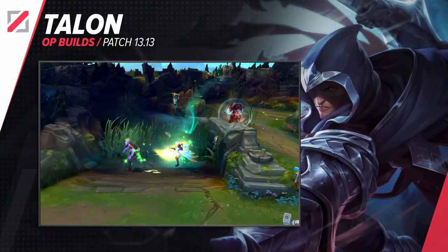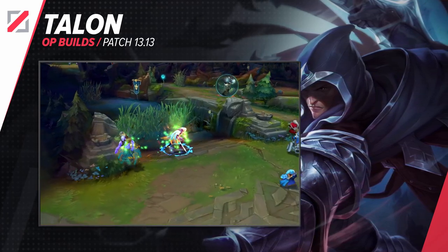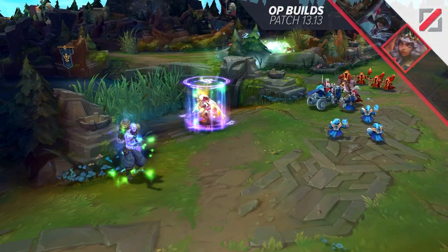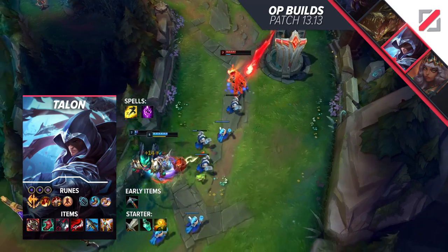Next up comes Talon, and we have a juicy build for you as well. Pick up Conqueror with Triumph, Tenacity, Last Stand, Magical Footwear, and Biscuit Delivery. Add two adaptive and one defensive shard into the mix. For this build, it's about sustaining through the early stages of the lane.